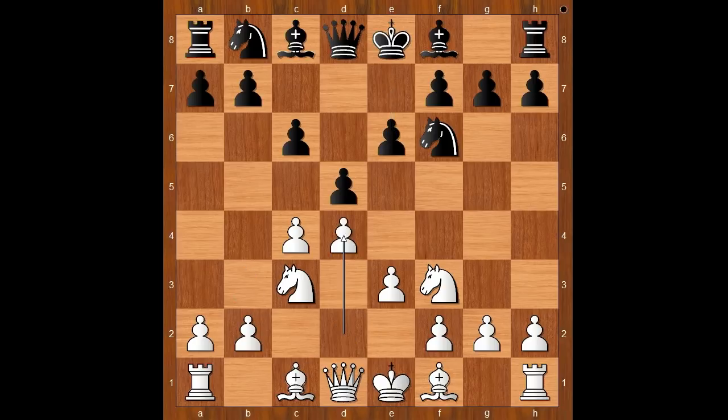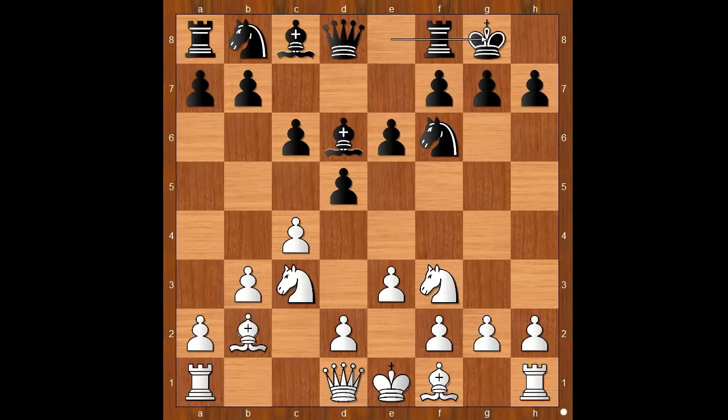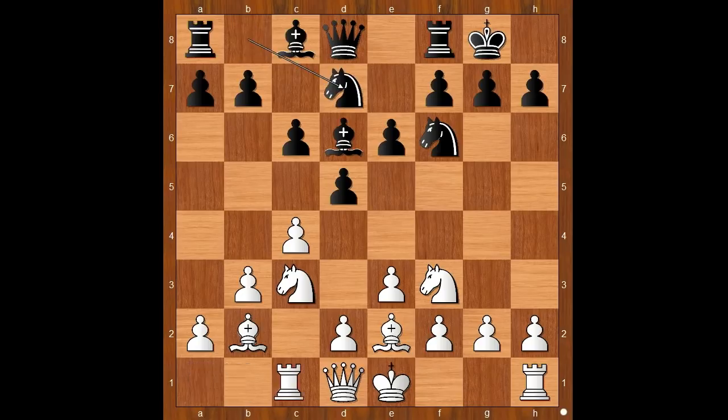White played b3. Note that d4 would transpose to the Slav Defense. After b3, bishop to d6, bishop to b2, castling kingside, bishop to e2, knight from b to d7, rook to c1 — placing the rook on the file that will open — a6, and now d4 naturally.